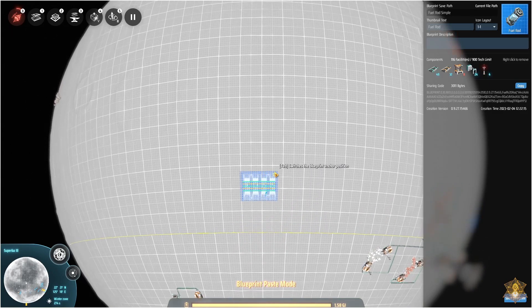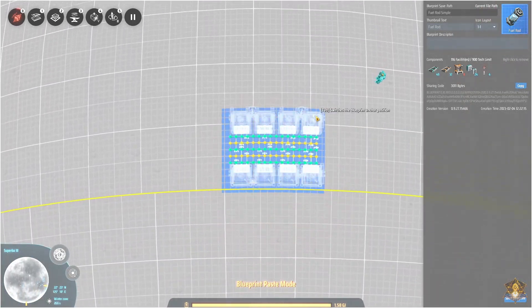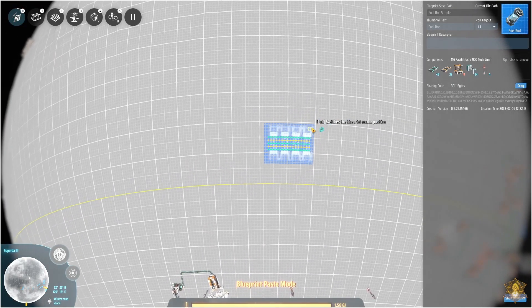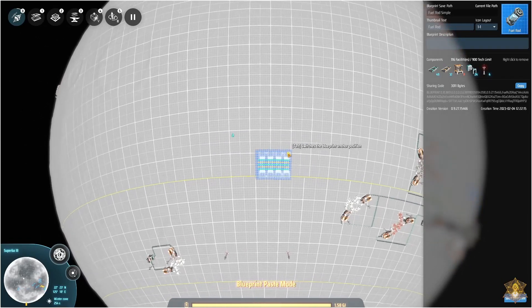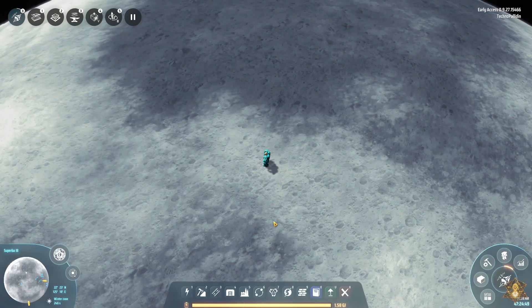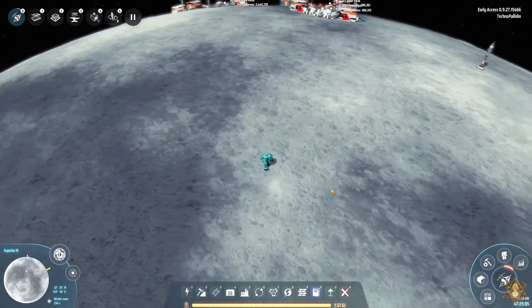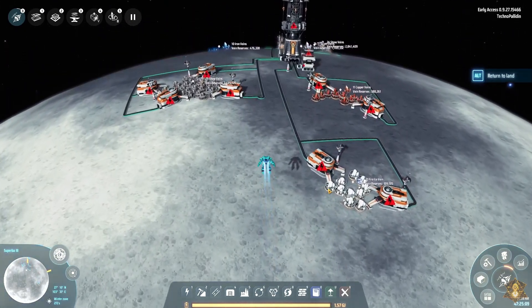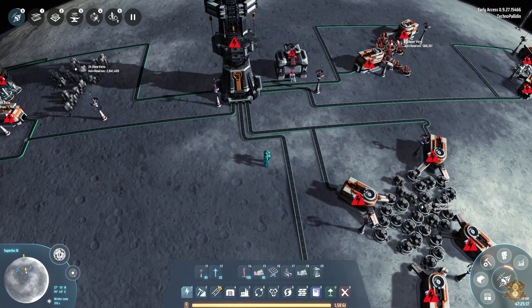I don't have my proliferators either — dang it. That's the start of the zone and it's got a big middle zone. Maybe I'll build the batteries close to our zone. But it won't build because of how I have things set up. Maybe what I'll do is just drop one down and manually fill it.